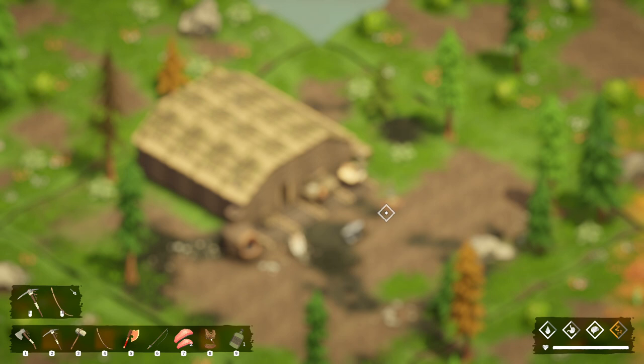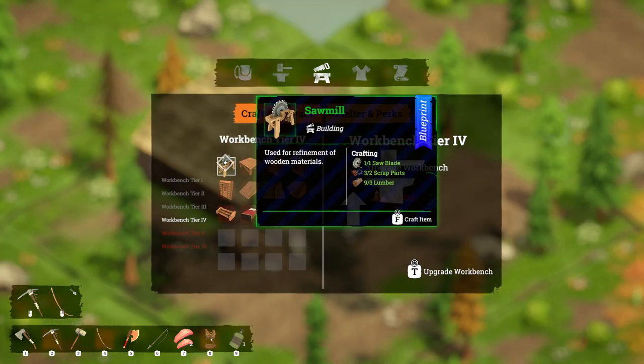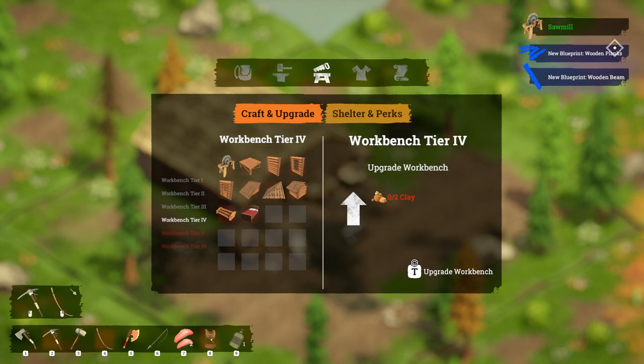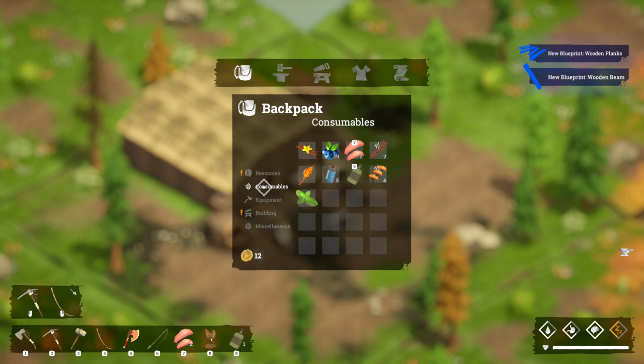Now we have a level four workbench we can actually build a sawmill. A sawmill requires one saw blade, two scrap parts, and three lumber. Scrap parts you get either from trading or by searching boxes. We're going to go ahead and craft our sawmill.